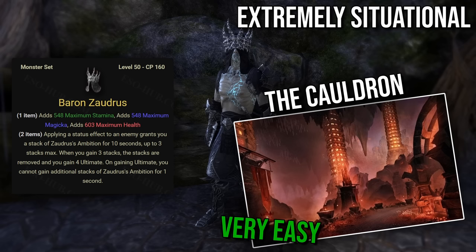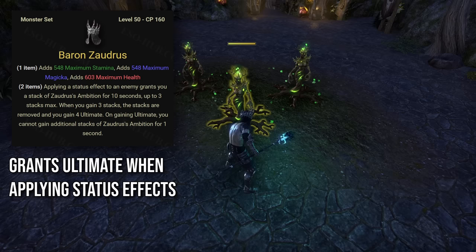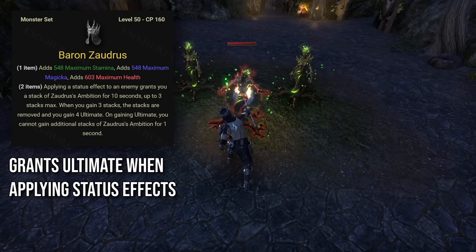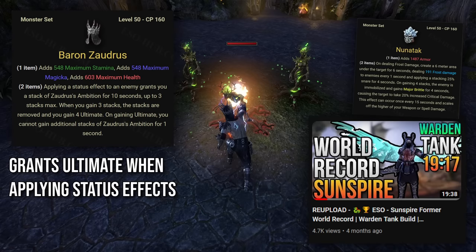Baron Zaudrus is a monster set that drops from The Cauldron dungeon located in Deshaan. It requires the Flames of Ambition DLC and I'd rate its difficulty as very easy compared to other DLC dungeons. Applying a status effect to an enemy grants you a stack of Zaudrus's Ambition for 10 seconds, up to 3 stacks max. When you gain 3 stacks, they are removed and you gain 4 ultimate. On gaining ultimate, you cannot gain additional stacks for 1 second. This set can be a nice boost to your ultimate generation if your job already involves applying lots of status effects. One example where it was useful is the previous world record of Sunspire in the Nahviintaas fight — I've since used Noon Attack in the current one, but I mention Baron Zaudrus because not every team will have the coordination required to make use of Noon Attack.